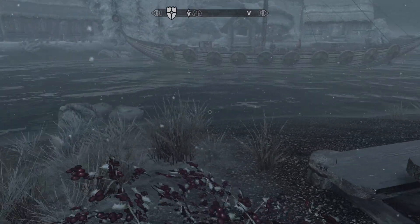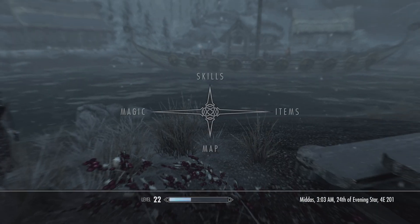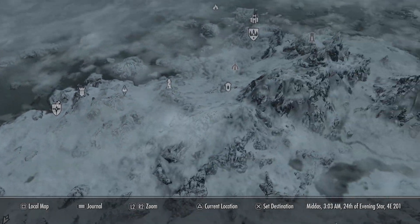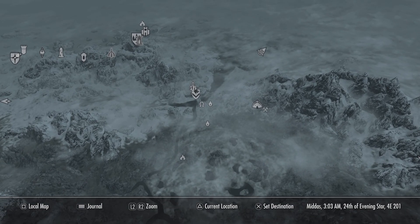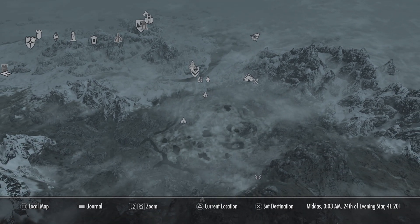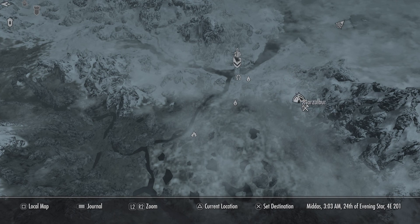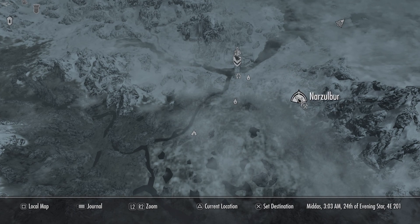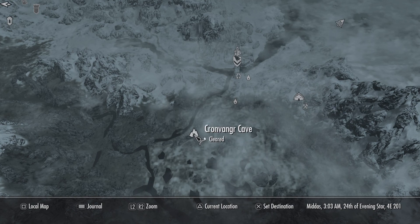Let me explain why I'm in Dawnstar. I had to make Daedric armor but the materials are really hard to get, so I watched a guide. I need things called Daedra hearts, ebony ingots, and leather strips. I obviously know how to get leather, but to get ebony I had to come over here and go into this mine.